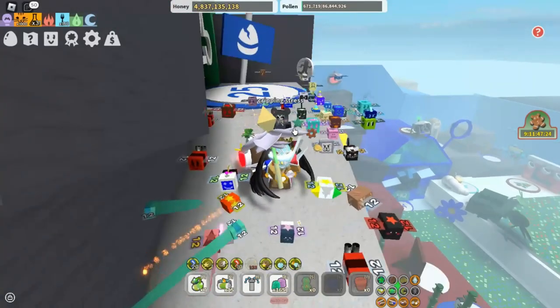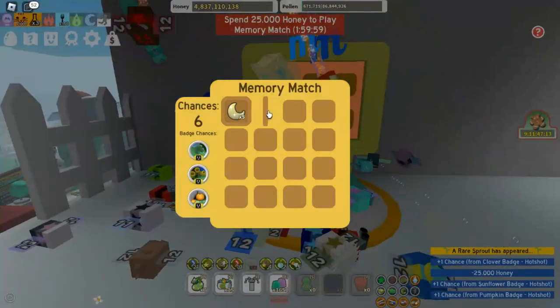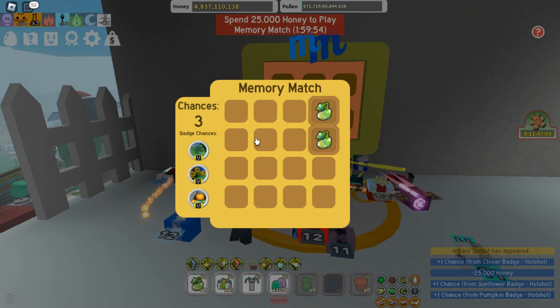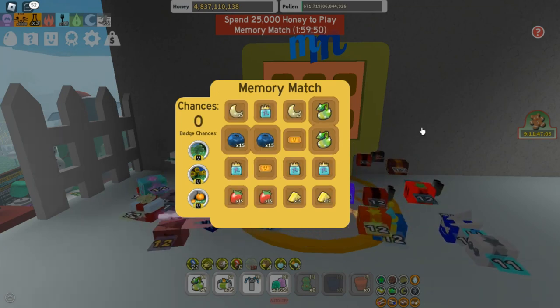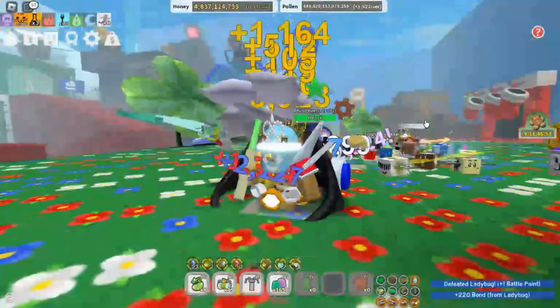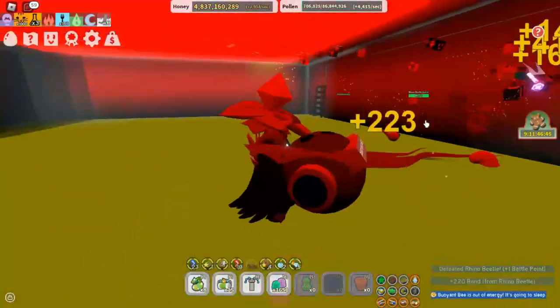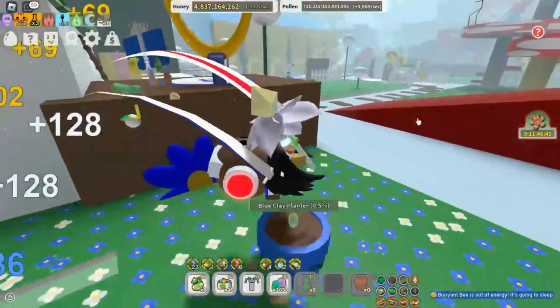Now let's move on to glitters. Memory matches come in quite handy here. If you find sprouts, take those — you can get blueberries from them too. Stockings might also give glitter. Another effective way of getting glitter is by defeating your bosses: the king beetle, the tunnel bear, and the coconut crab.